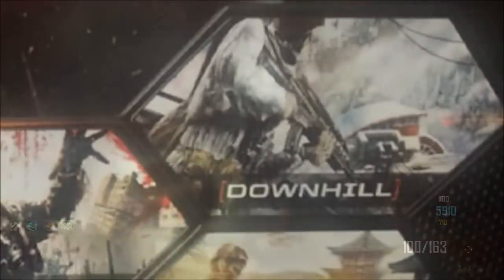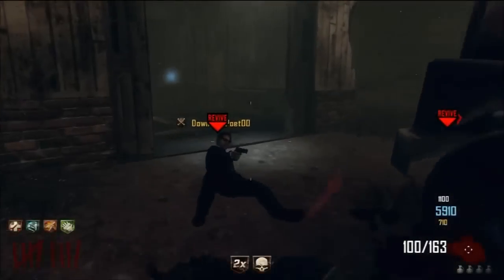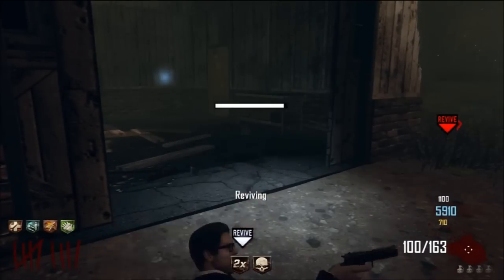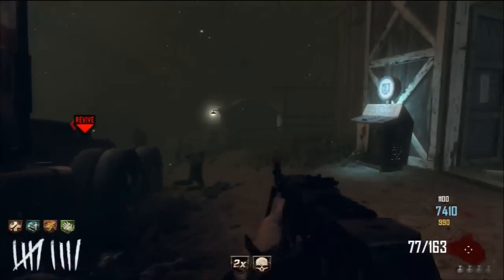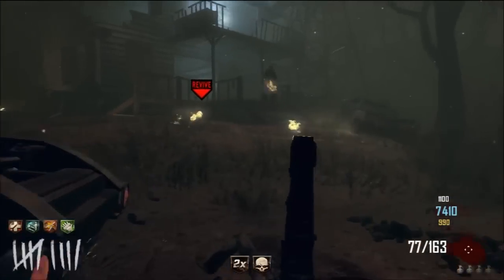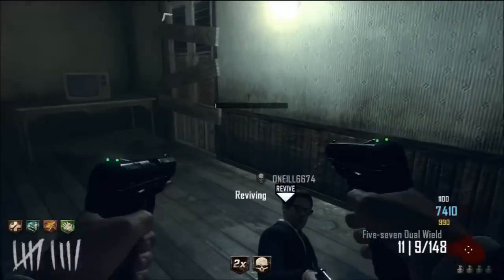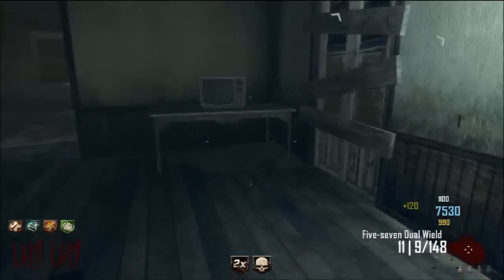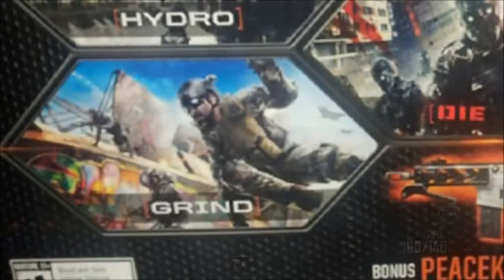The next map is called Downhill. The description for this map is a medium-sized map based on the French Alps, complete with snow, chair lifts, and a placed lodge. Downhill is going to be the first snowy map we get within Black Ops 2 multiplayer, which should be awesome because we haven't got any so far. It says we've got a chair lift, so maybe we can ride it up to the top of the hill and come back down. Treyarch likes to be interactive with their maps.